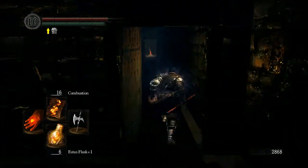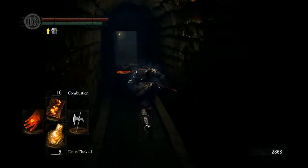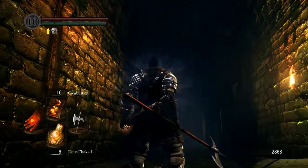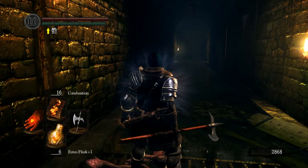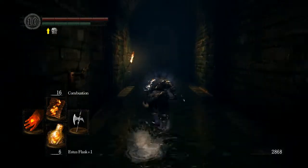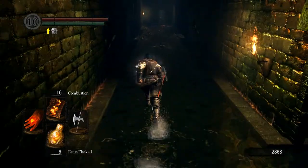So I'm going to show you how to get a plus 10 weapon before you fight the Gaping Dragon, and it's really simple. If you're at the bonfire, come out here and kill these guys. Now, these guys won't drop from the ceiling if you're coming from this direction — at least they won't fall on top of you. So you can actually just run right through here without a single worry, and when you turn around they'll all be on the floor.